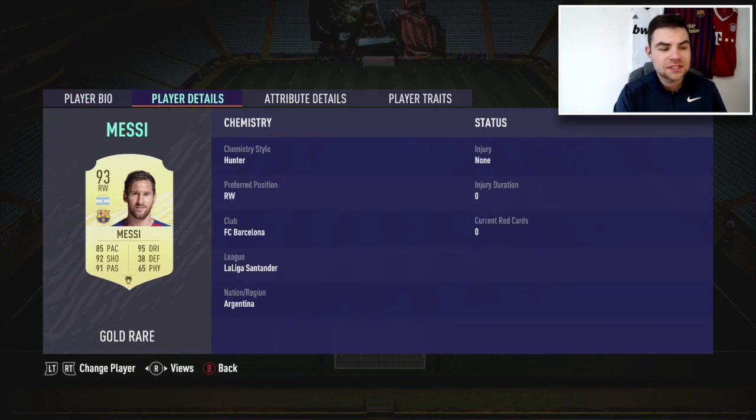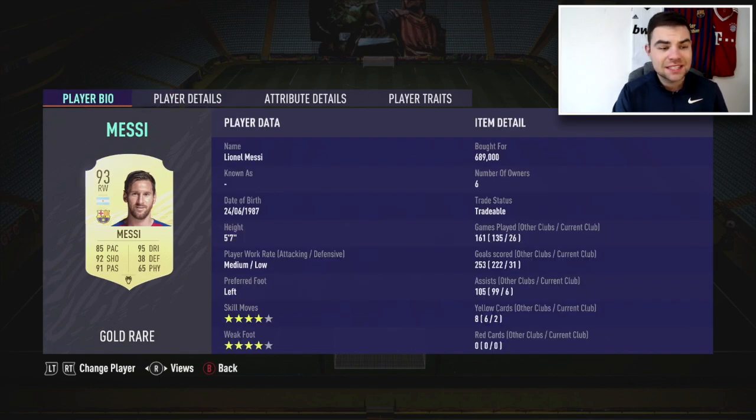Let's just get into it because this card looks absolutely fantastic. I didn't face Lionel Messi in the Weekend League once, and he's under 700,000 coins on both consoles — absolutely insane. 93-rated card, the highest-rated gold rare card in the game: 85 pace, 92 shooting, 91 passing, 95 dribbling, 38 defending, 65 physical. Ridiculous stats — just insane. 5'7", medium-low work rate, left-footed, 4-star 4-star.